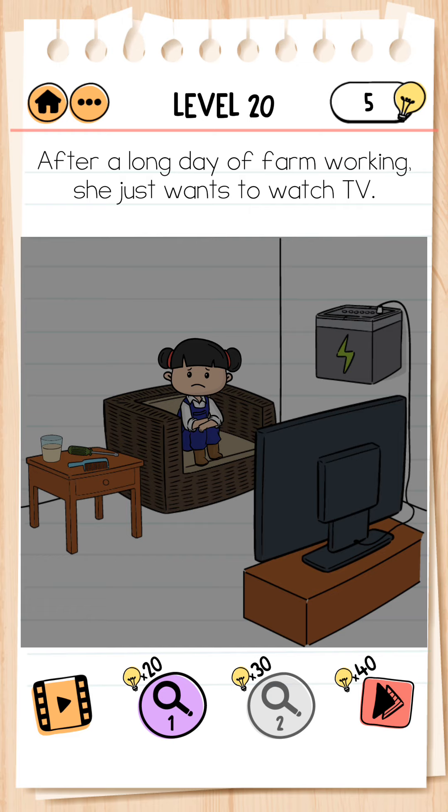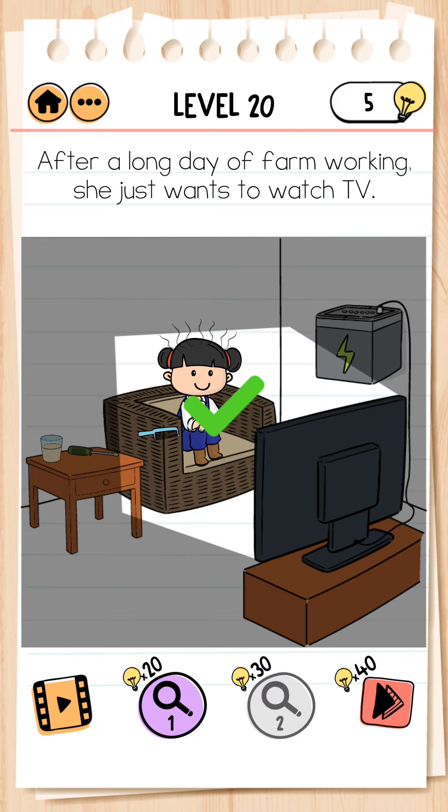Next, level 20. After a long day of farm working, she just wants to watch TV. We click on the switch but it is not working. We take the comb and use it on Emily. When she stands up, we take it — the comb is charged. We click on the switch and yes, level complete.